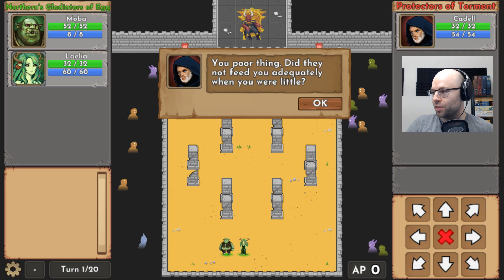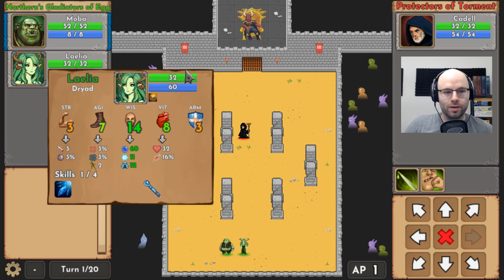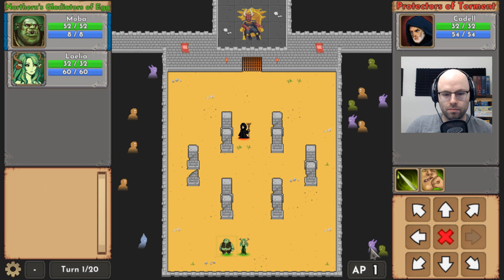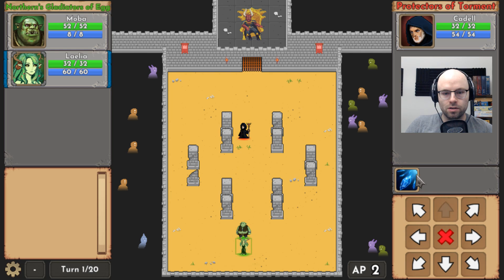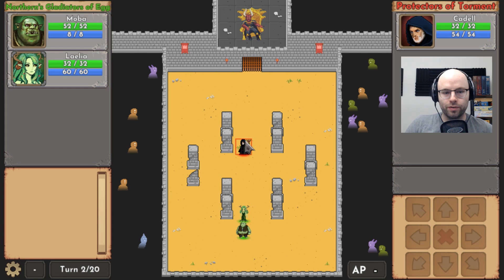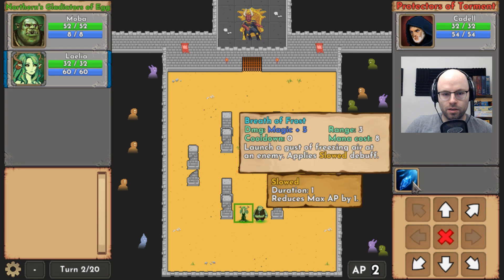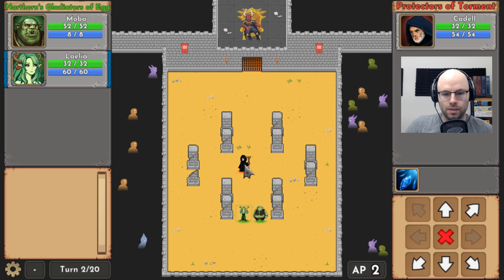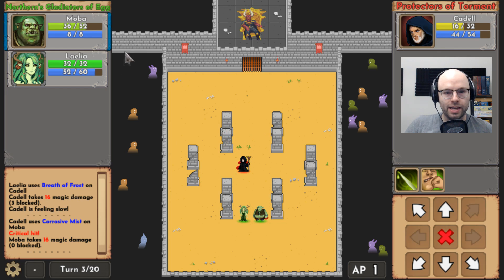Let me move myself. You poor thing — did they not feed you adequately when you were little? Can I start with Layla? Got me on my knees, Layla? Apparently not. Just looking at range — range one, range one. What about you? What's your moves? We'll have to figure it out for ourselves. Action points two for you. Maybe diagonal is a two-move. Diagonal is still only a one move. Why don't you move into range, dummy? Shrek, you only get one action point. Breath of Frost — launch a gust of freezing air at the enemy, costs eight mana. I accept this. Oh! Let's go! First blood — more damage dealt. He got debuffed, so we go first.